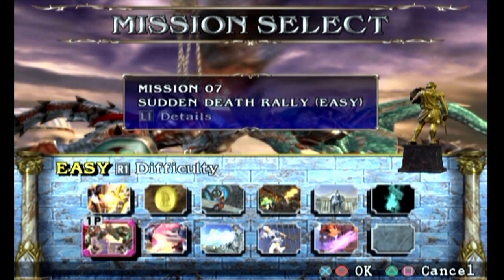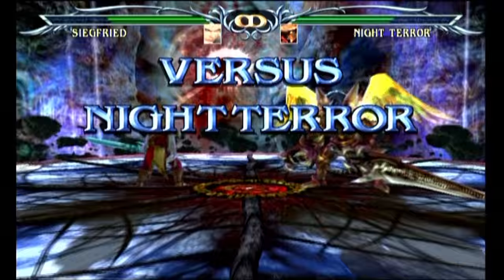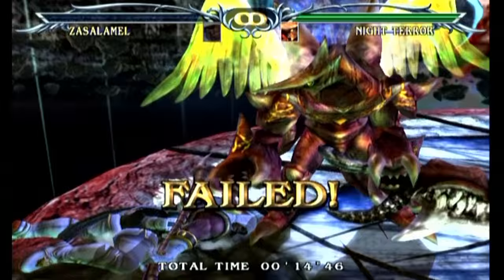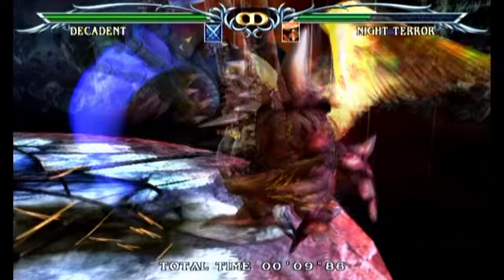However, the one challenge I hated — and I mean hated — was the final boss challenge against Night Terror. Yep, Abyss actually isn't the final boss of this game; it's Night Terror, and this guy is seriously overpowered. His attacks take up half the screen. I was able to defeat him only by spamming a kick attack from the Ninja Kunai style. Defeating him won't unlock anything, so he's not a requirement — which is good, because this boss is as overpowered as they come.